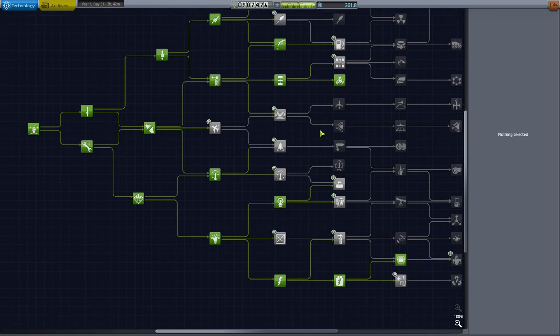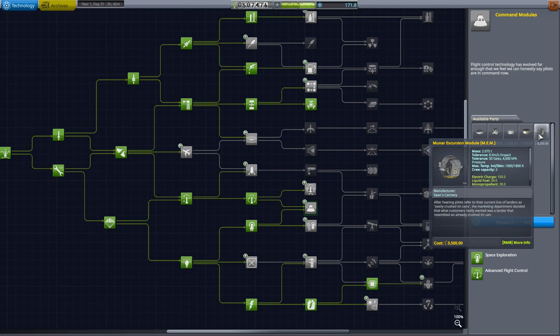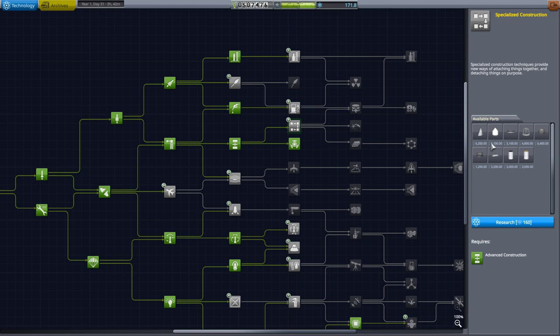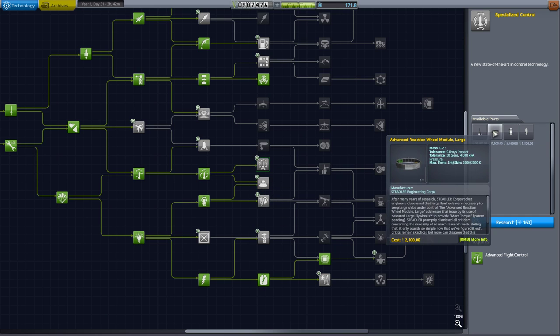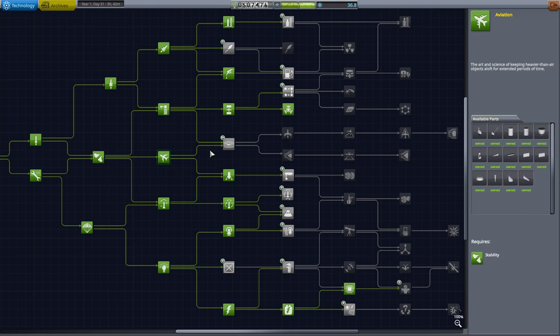Let's go ahead and first off, we will go into our R&D and unlock some stuff. I want to unlock advanced flight control. We have enough for heavier rocketry, but I'm still looking around. I could get older aviation, but I'm probably more likely going to... Specialized control would be pretty good. Landing — I'm definitely going to get landing. And then we only have enough science left to get basic aviation. The reason I want landing is the micro struts we have for landing gear are not so great.